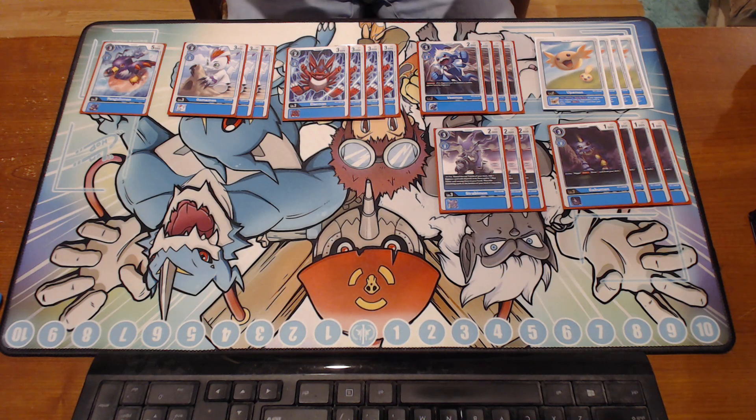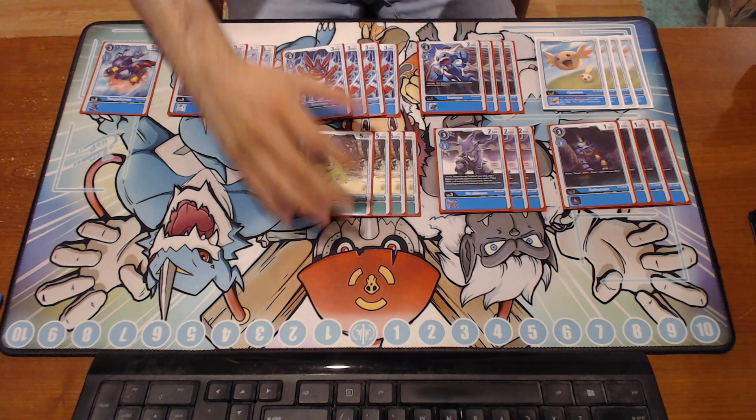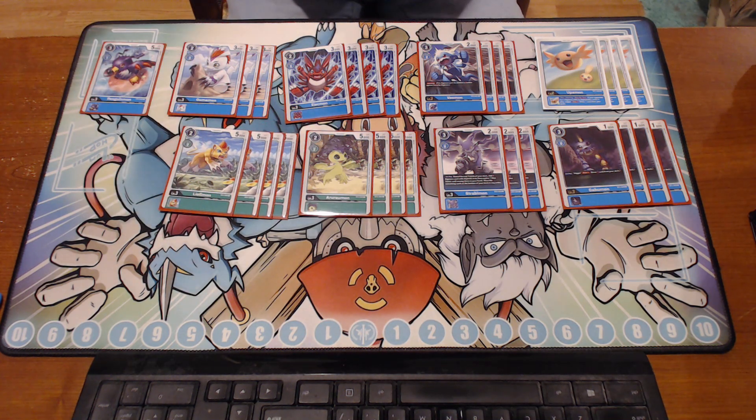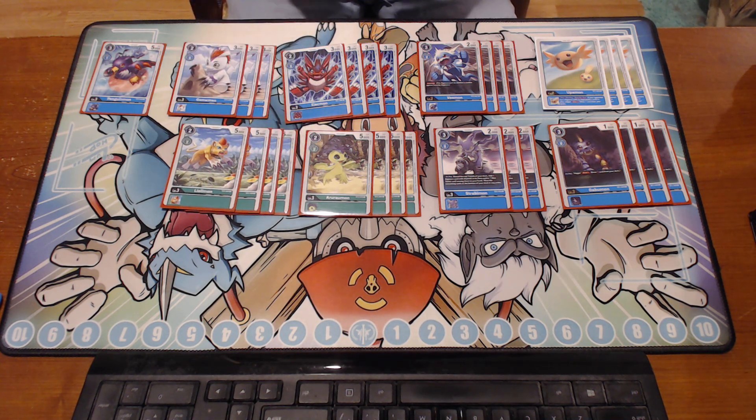That's it with our blue rookies. Going into our green rookies — Aruramon and Leomon. It might as well be eight Aruras; they're the exact same card outside of the name. Two-cost 5,000, they're just amazing, and they let you play your green options.